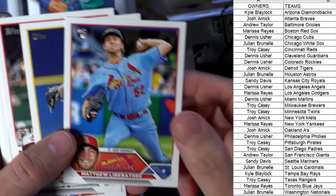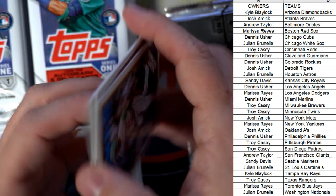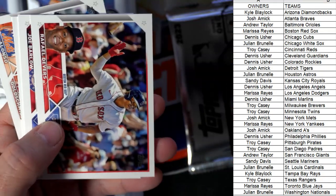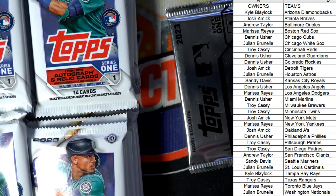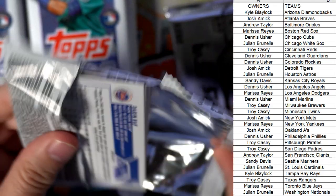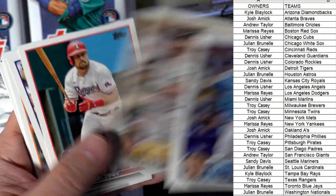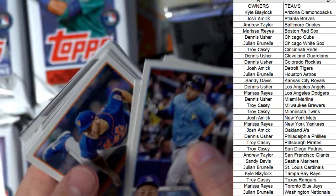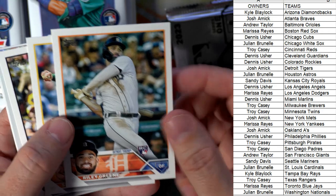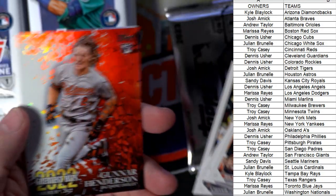Let's go through these and see if we can get to the good stuff. There's a Machado 35th anniversary stamped parallel for the Padres, going out to Troy C. Nothing too crazy in that pack. I still haven't pulled a golden mirror image variation — I really want to pull one of those, or one of these AKA inserts or heavy lumber inserts. That's a good one — Riley Green rookie card, Detroit Tigers, Josh, that one's coming out to you.